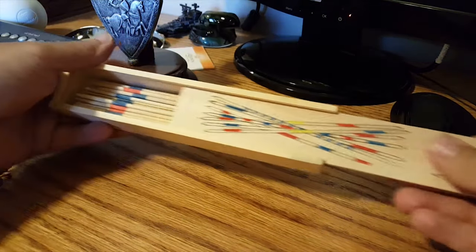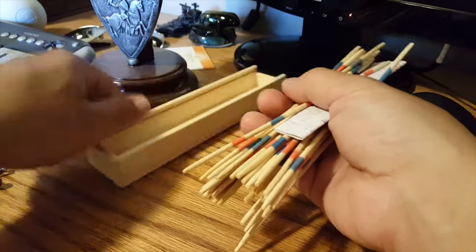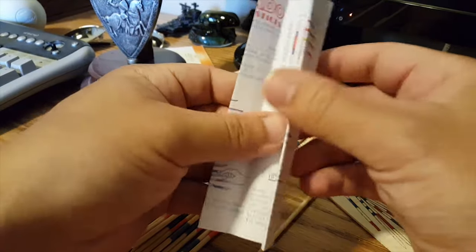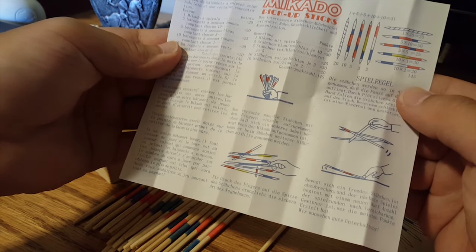Alright, so here's the packaging. What do you got inside? A bunch of these sticks. Now I'll post the rules below. What you get in the packaging is all the sticks to play the game itself, and the rules. These rules come with... Règles du jeu — a bunch of different languages. Looking for English. Rules of the game, excellent.